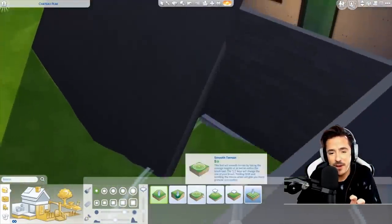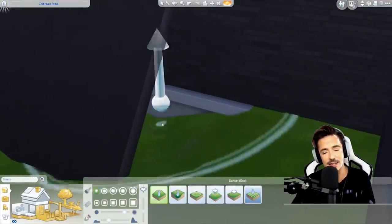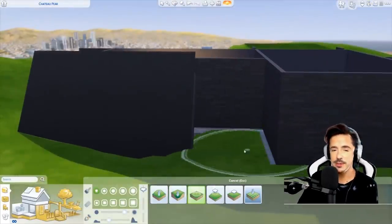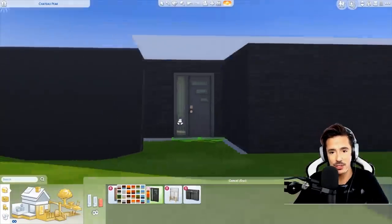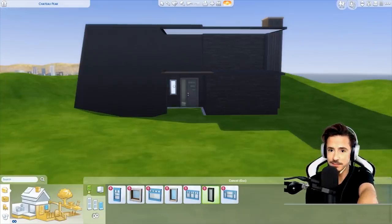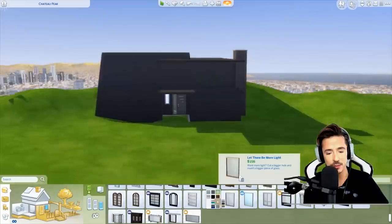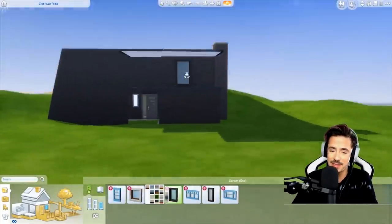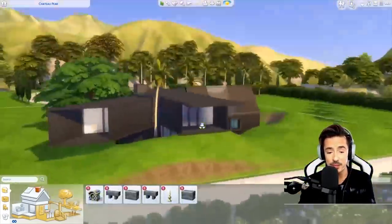You can see me going in and fine-tuning the terrain manipulation really nicely — they kind of meet up to the foundations nice. It does take a little while to get used to, and I'm still going to have to get used to it once the update comes out. And look at the new front door — I'm in love with it. That is one of the new front doors we get with the new expansion.